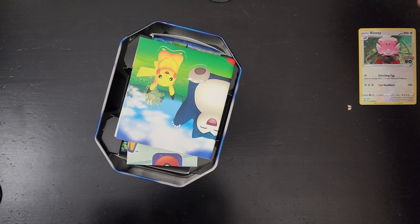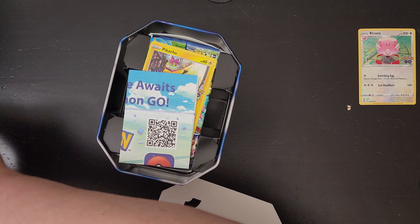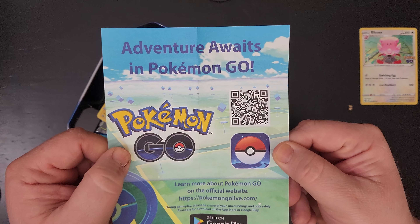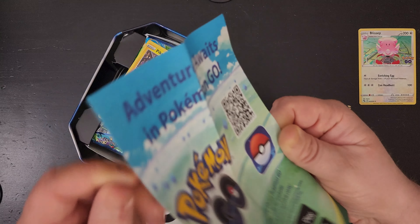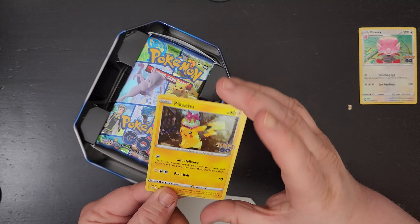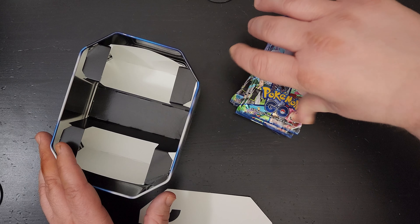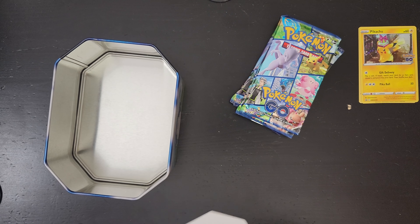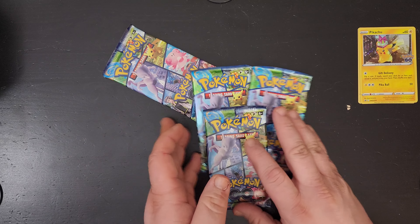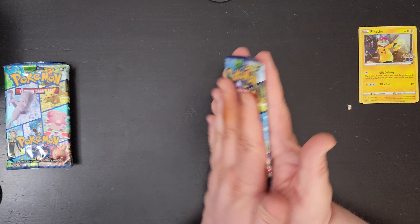Nice little promo code card, little stickers — Pokemon Go, for anybody who wants to scan that QR code. Looks like there's codes on the back. I'll save this for my son — a nice little Pikachu promo. And the packs: one, two, three, four. Get rid of that insert, don't need it. Let's give them a little bit of a shuffle.